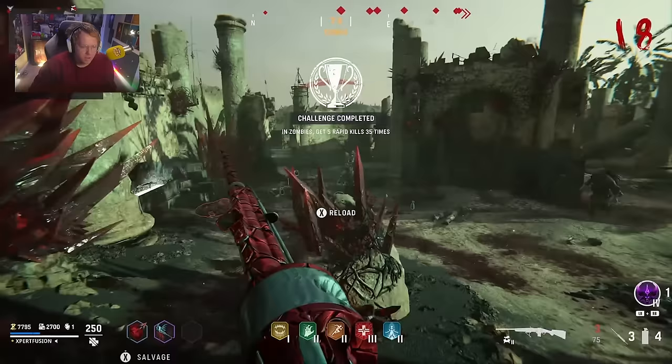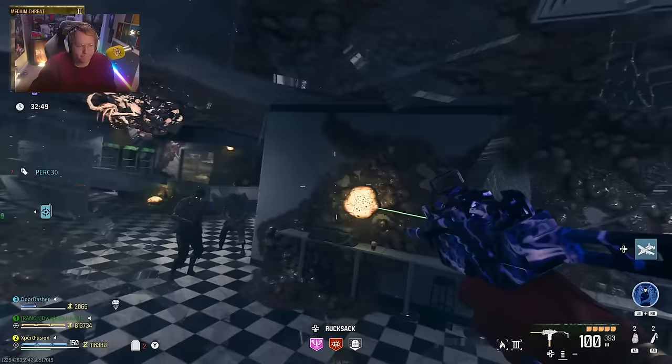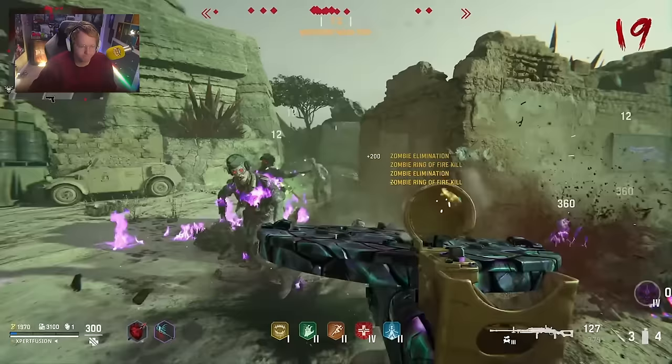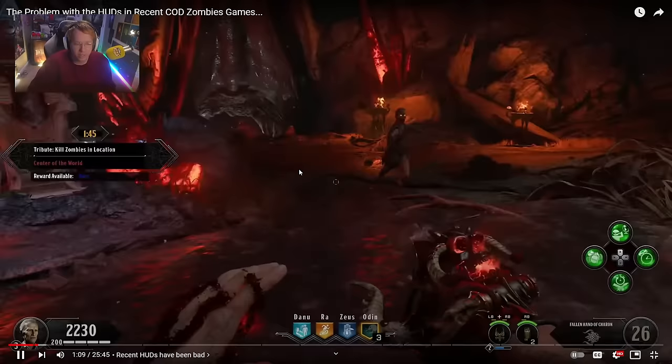The UI covers anything involving the user interface — menus and the HUD. You notice a pattern: it constantly gets more complicated as the years go by. The recent four CoD Zombies games have had the worst HUDs we've ever seen. When you look at a HUD like this, you genuinely can't distinguish if it's Warzone, multiplayer, or zombies unless you see the enemy you're fighting — which is absolutely stupid.